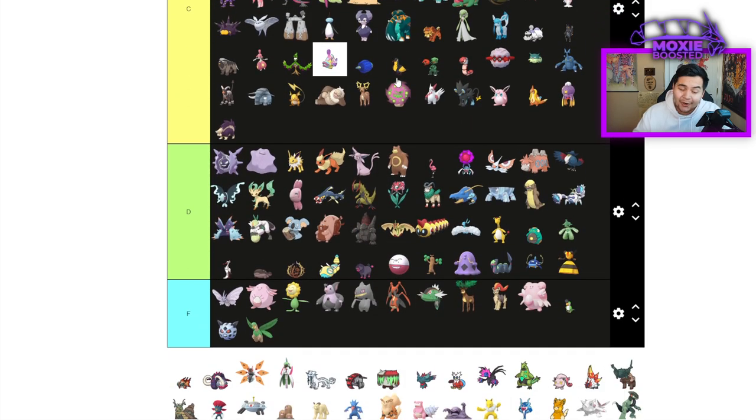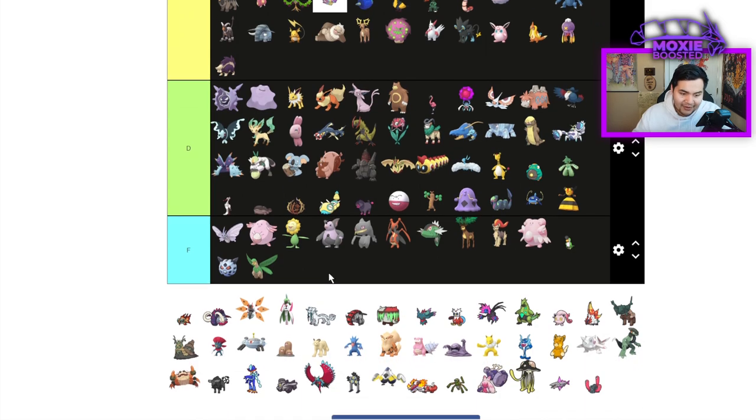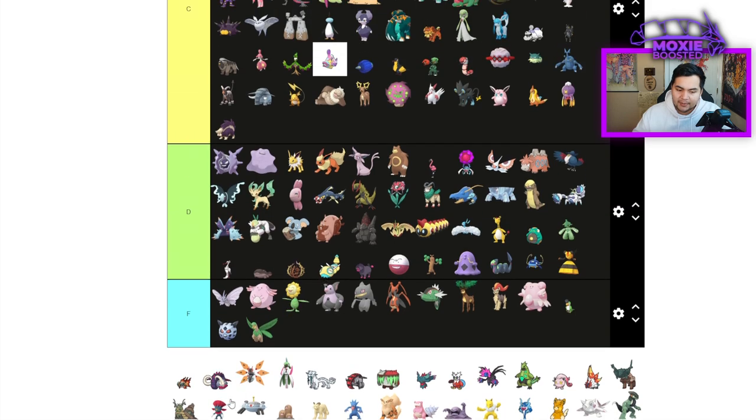Abomasnow is technically a hard Garchomp counter — despite being an Ice type all this time, it's only now a hard Garchomp counter. That's a weird thing.